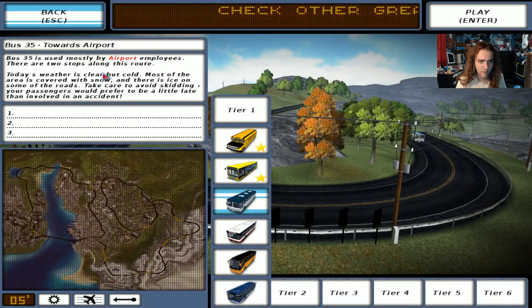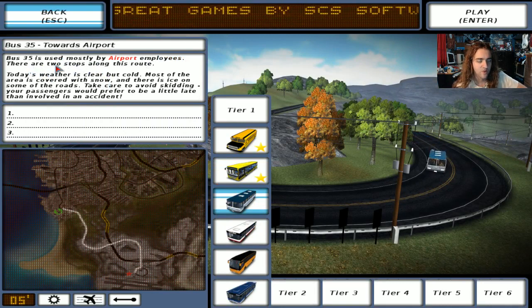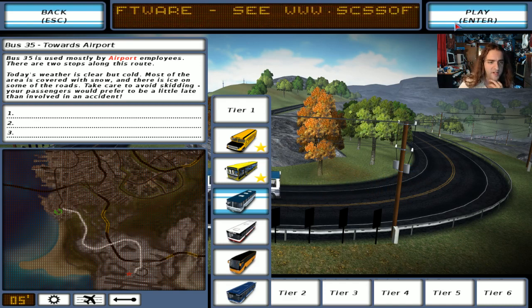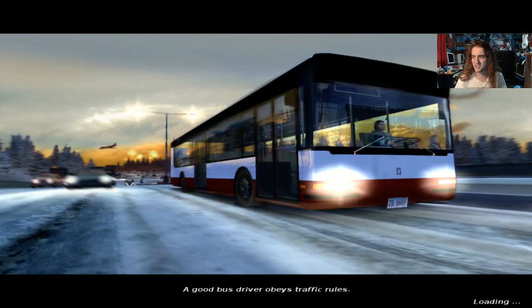What is this? Towards Airport. Bus 35 is used mostly by airport employees. There are two stops along this route. Sounds good to me. Today's weather is clear but cold. It's a shit day to be on the bus.